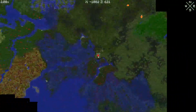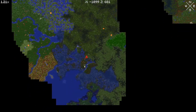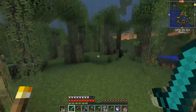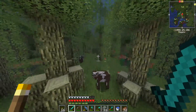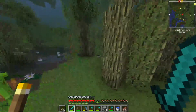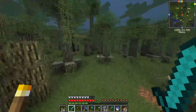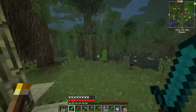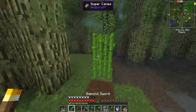Oh my god. Look at the ground I covered here — all the way through here, around, and then all the way down to here. And nothing. There is a jungle though, which I think I want to go check out. Now, before we end the episode, we're gonna go over to the jungle and at least put a waypoint there so that I can get back easily.